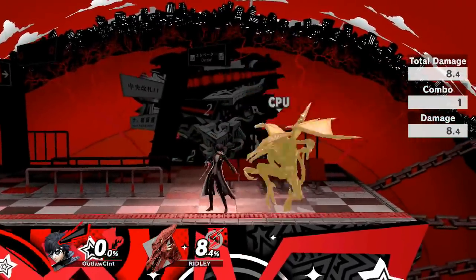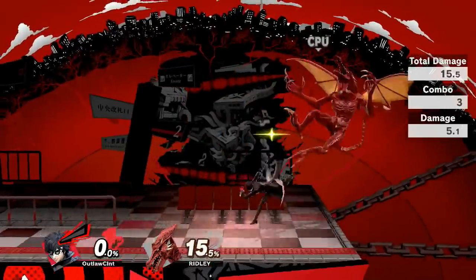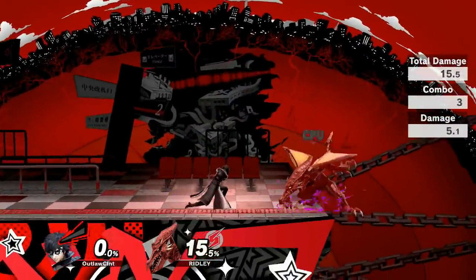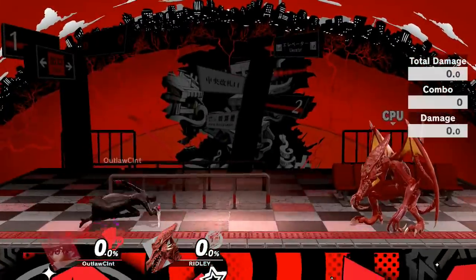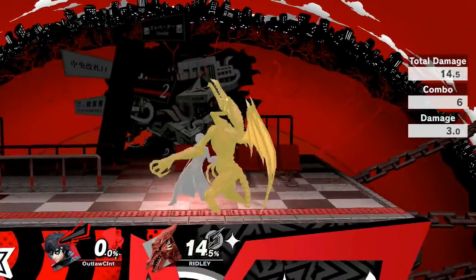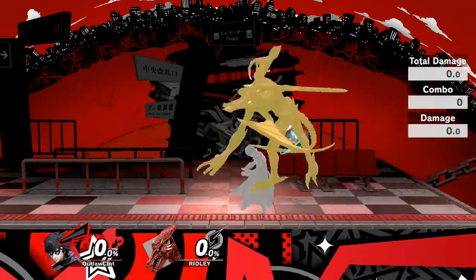Moving on to Joker's grabs — his grab has decent range with a nice little dash grab, standard reach. Starting off with his down throw, this is Joker's best low to mid percentage combo starter, as you can use a forward air, an up air, or a back air if you're quick enough — it generally leads into other combos. When they start getting to higher percentages, you can throw in the up air for more consistency. Overall a solid grab, just a standard combo setup you'd expect from a lot of characters.